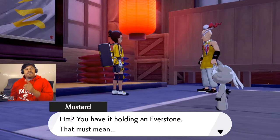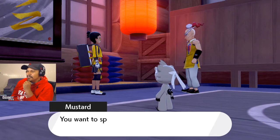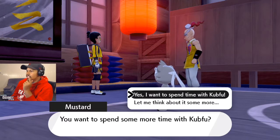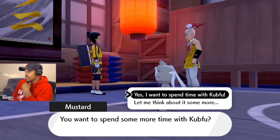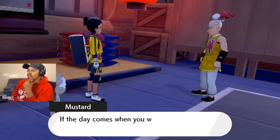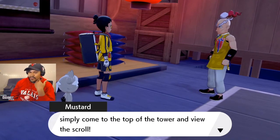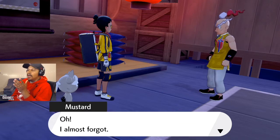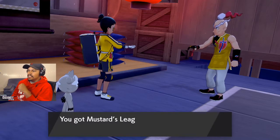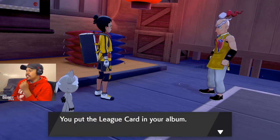Mustard says: 'Hmm, you have it holding an Everstone. That must mean you want to spend more time with Kubfu. Yes, I want to spend more time with Kubfu. I understand if you feel that's the best decision for you. If the day comes you want Kubfu to evolve, simply come to the top of the tower and view the scroll. Oh, I almost forgot — I give this to anyone who has faced me when I was taking the battle seriously.' And that of course is the League Card — you put the League Card in your album.